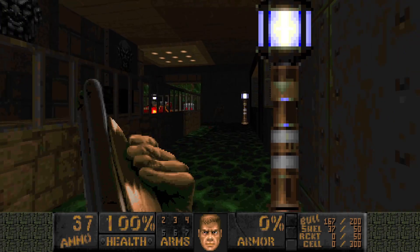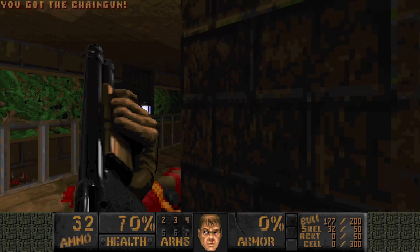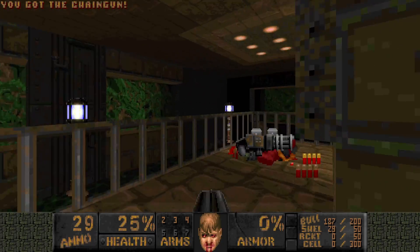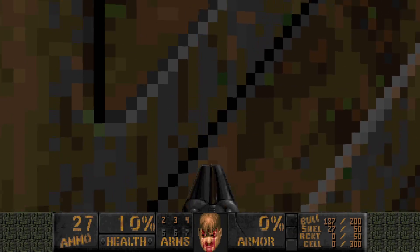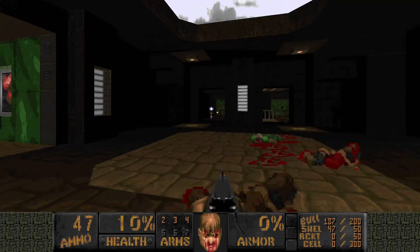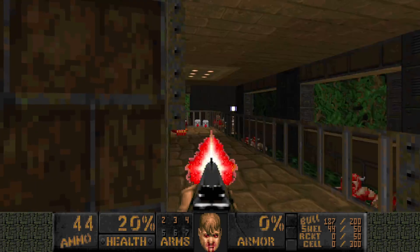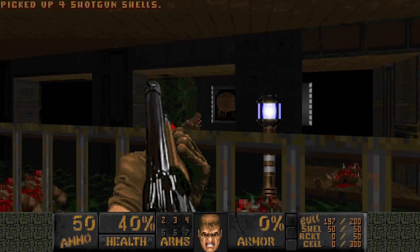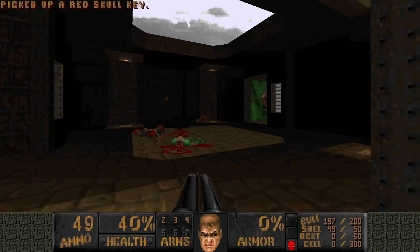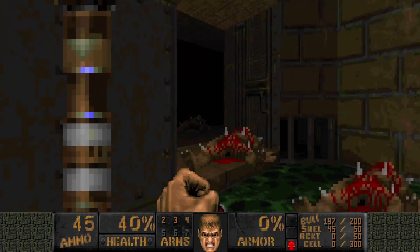There should be some more pinkies. Another Chaingunner, of course. They're getting low on health — very low on health. I thought I could heal up here, but no. Just a Stim Pack — better than nothing. More Stim Packs. Should be clear now. Let's go grab the red key. I don't think anything happens when you grab it, so that's good. There are, however, some enemies over here, including two Revenants.